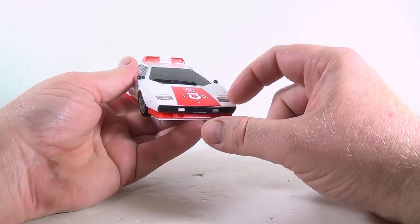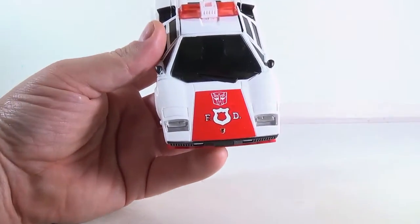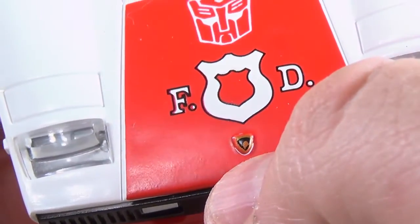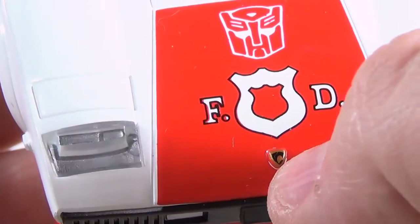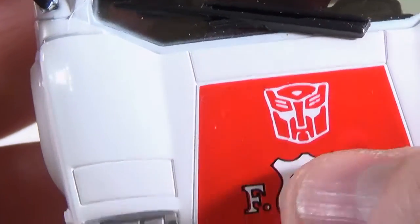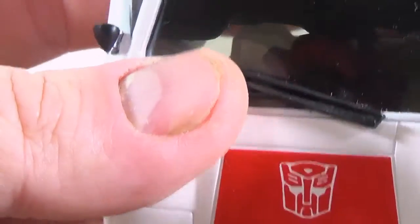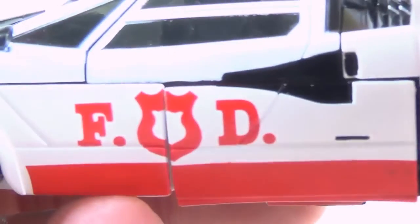There seems to be a little bit of darkness around the headlights on the official one; these actually work fine. Zooming in, the Lamborghini logo isn't quite what it should be, but it looks pretty good. There's a nice sharp fire department symbol, but the Autobot symbol isn't quite as sharp — it droops a little around the mouth area. That's a minor thing; I could put a Reprolabel right over that and fix it.